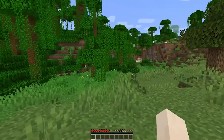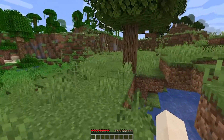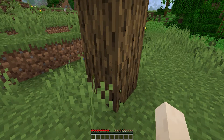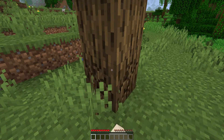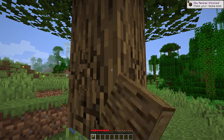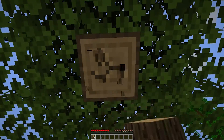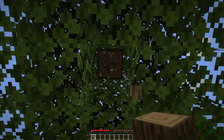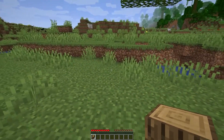Okay, so first things first — what we want to do is chop down a tree. Just find any tree, nearest tree, doesn't matter. What you want to do is just start by holding down left-click and we'll just start beating this tree up and it will yield to you. You can go about four squares high, so from your first tree you'll end up with about six logs.